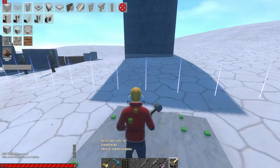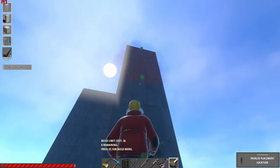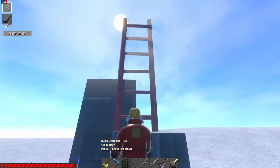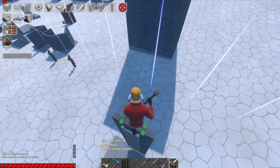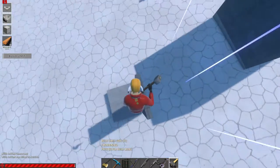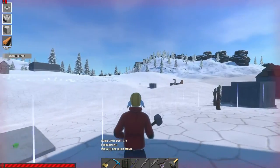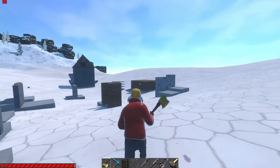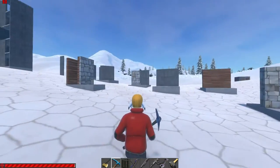They usually make a small room and then keep building upward. Eventually when they reach the top, they add something and jump over your base. That's one of the techniques — it's part of the game.